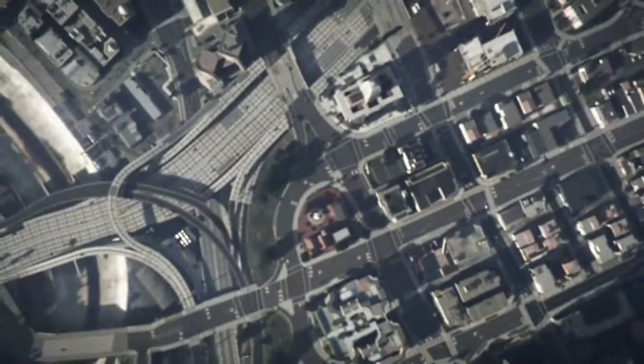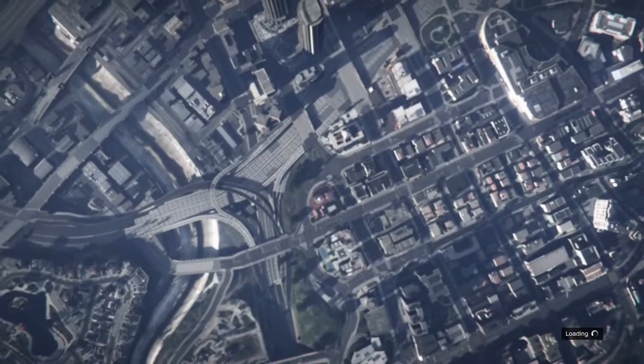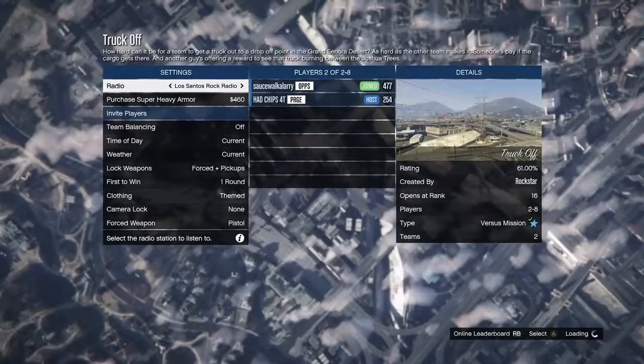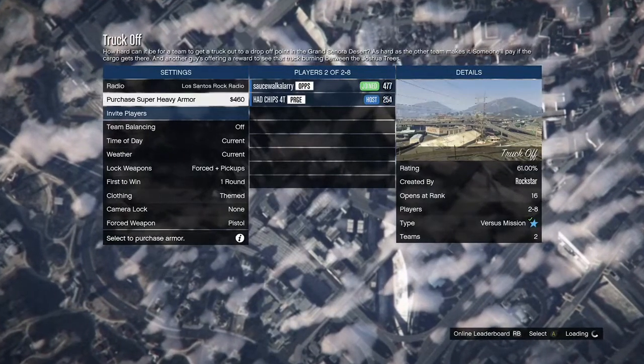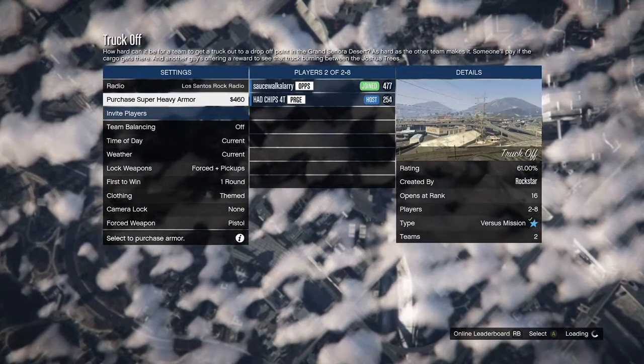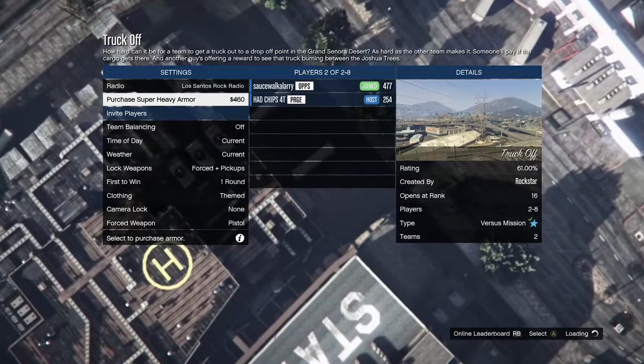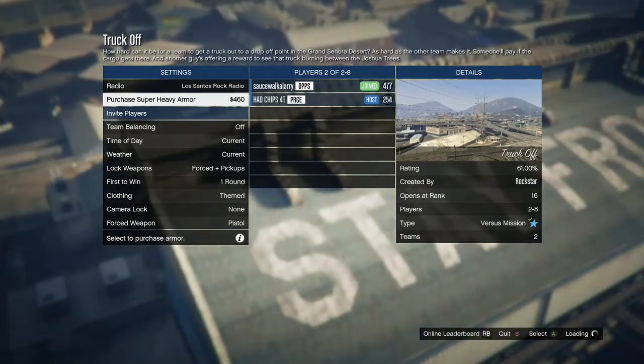You want them to send you an invite to the job. When you send an invite, tell them to put the clothing on Themed in the settings option — it's gonna say 'Clothing' and you want to tell your friend to put it on Theme. You guys are gonna see it when we load in. Tell your friend to put that on Theme so you can get the joggers, and then tell your friend or the random to start up the job.